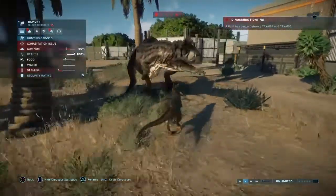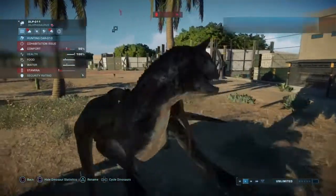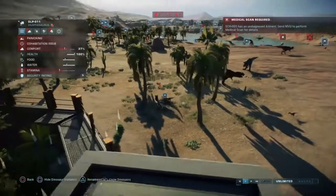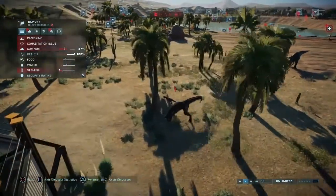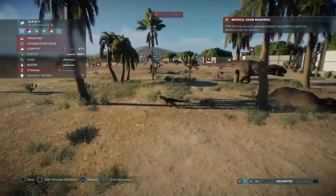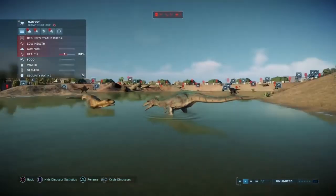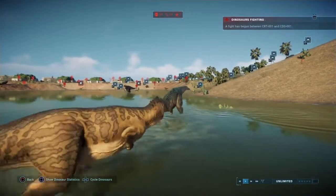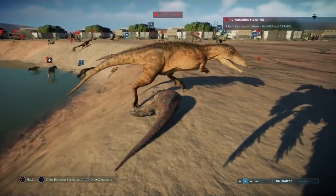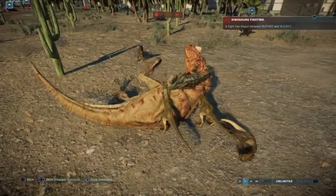Dilophosaurus is going after Carnotaurus — the black one is going after him. Oh no, Karno's taken down but he's still fighting. T-Rex is roaring at something. The T-Rexes have kind of fought each other. The Karno couldn't make it. Carcharodontosaurus takes down Ceratosaurus. We've got a hundred Dilophosaurus here — this guy does not stand a chance.